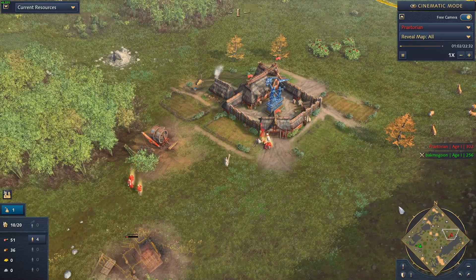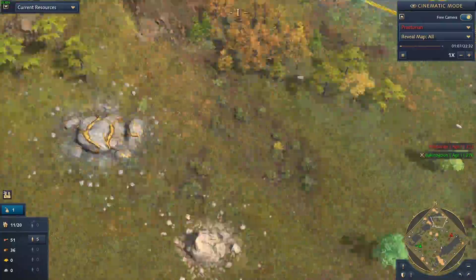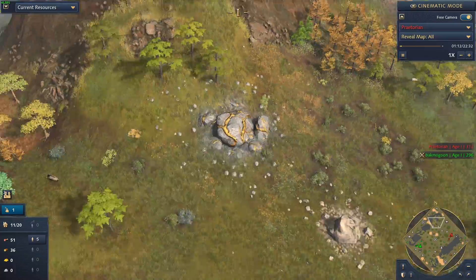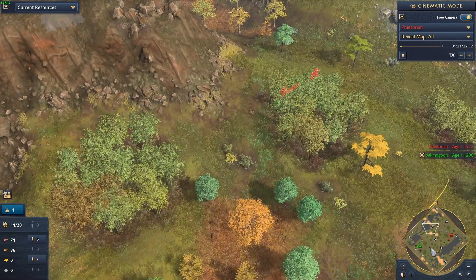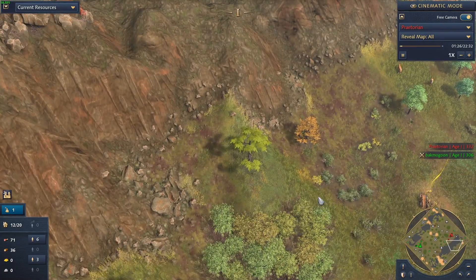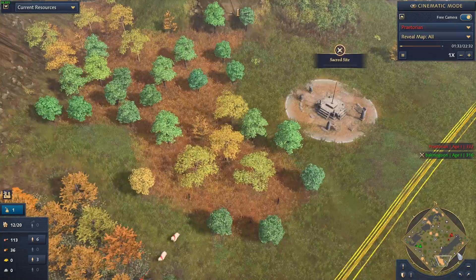I'm going to switch to full map view. This is the Altai map - the biome is Asian subtropical. For those who maybe haven't seen this one before, Altai has mountain ranges on the west and east sides of the map, or it can also spawn on the north and south. All the action really happens in the middle, with a couple flanks on those sides where you can do sneak attacks and things like that.